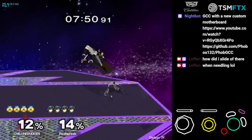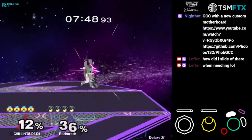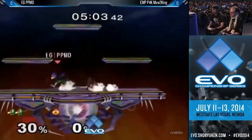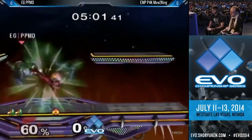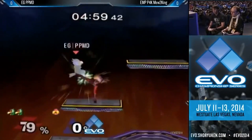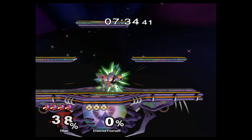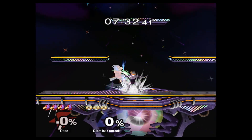While these weaknesses certainly can be overcome, they necessitate creativity in situations that are much more straightforward for some of the other top tiers. She also notably struggles to overcome her opponent crouch cancelling. That said, proper spacing, simply grabbing, and usage of her needles — the second best projectile in the game — allows her to minimize this issue.